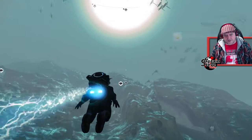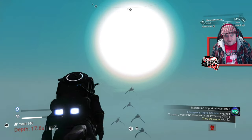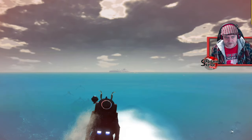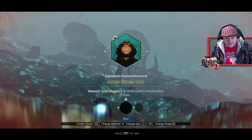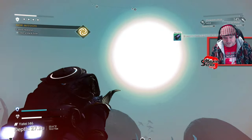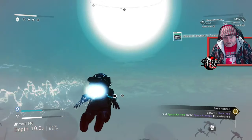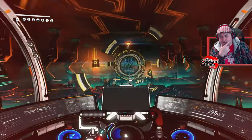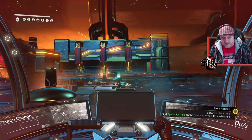That's so annoying — people building bases during the expedition on an actual point of interest. Hello Games has put in their patch notes that they've fixed this a couple of times — they really haven't. I'm thinking I might not want to jump through a black hole just yet. If I did, it's going to take me to another system then I'm going to have to jump back to my base, which is quite a fair few systems back. I think I might do the black hole jump last.